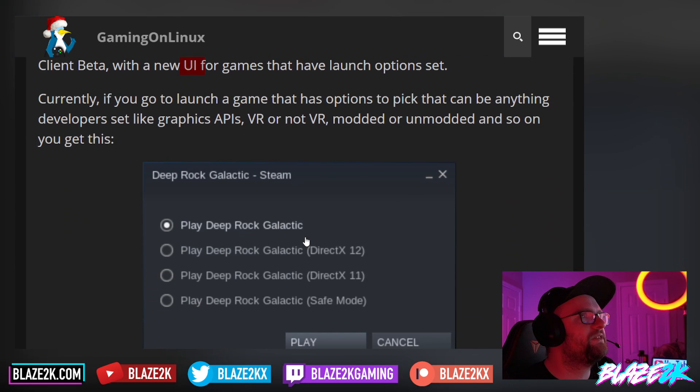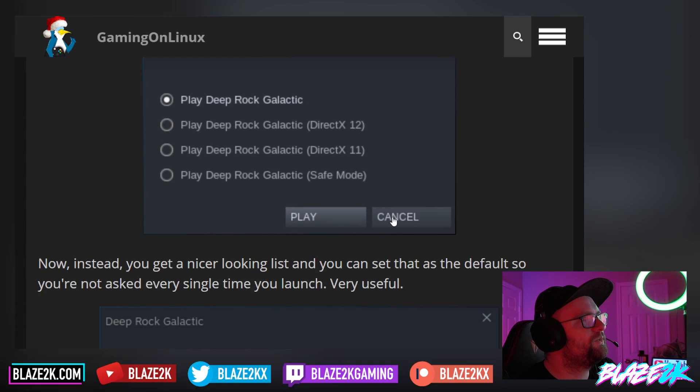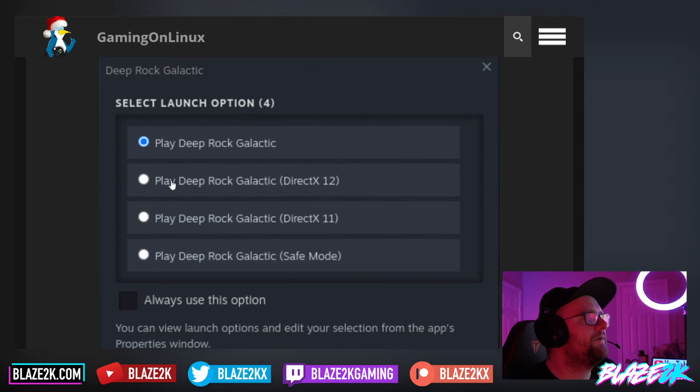You might have been familiar with this — so if you've got a game that has a VR component, or maybe a small fix for certain graphics cards, or if you want to run it in a certain version of DirectX, you'll be familiar with this little pop-up. For example: play Deep Rock Galactic, DirectX 12, DirectX 11, or safe mode. Well, they've updated it with a nicer, slick, sexy UI.